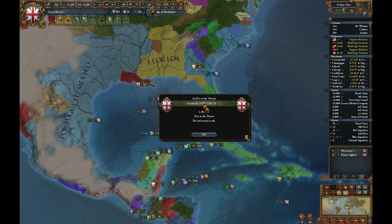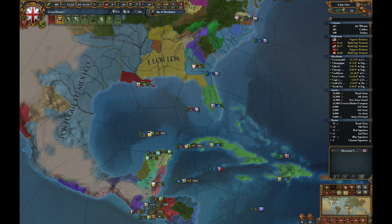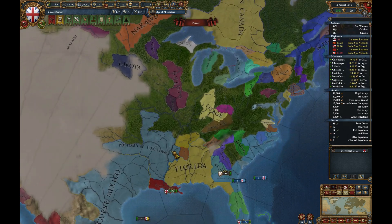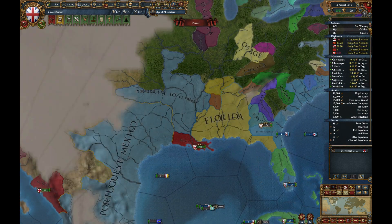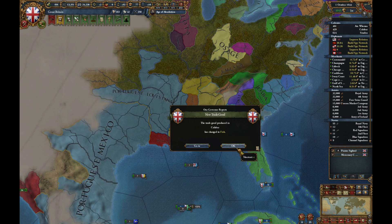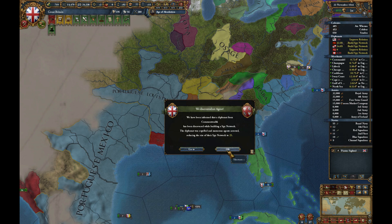We have an heir who is terrible at admin power but otherwise not bad — good at military. A Portuguese spy has been caught. I should pause just in case there's a chance we can do something, like if we don't have Louisiana we could probably reclaim it. So that was our first claim for Louisiana. We've lost morale for two years, so it might not be entirely a bad thing if we can't attack for a couple of years.